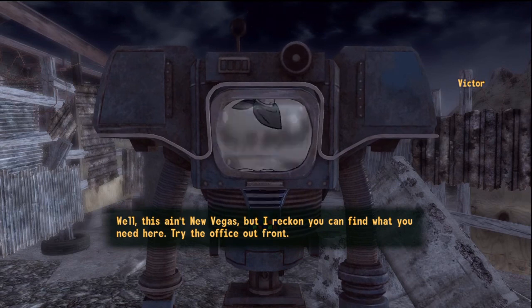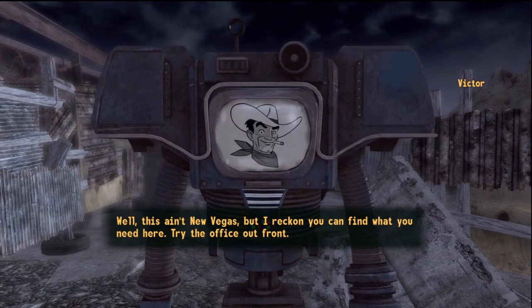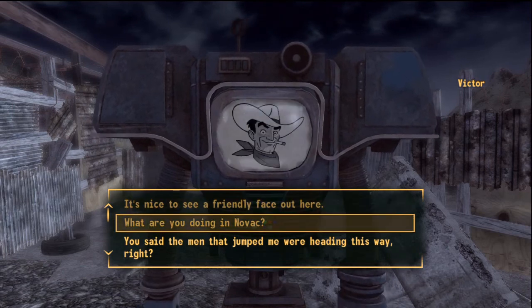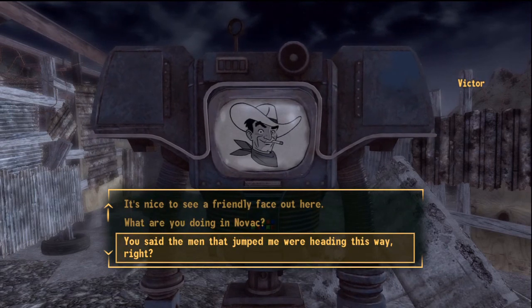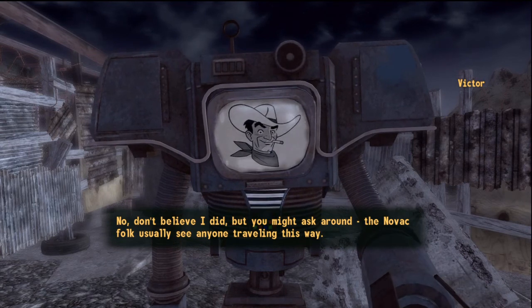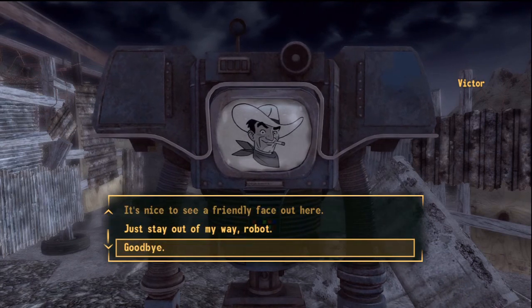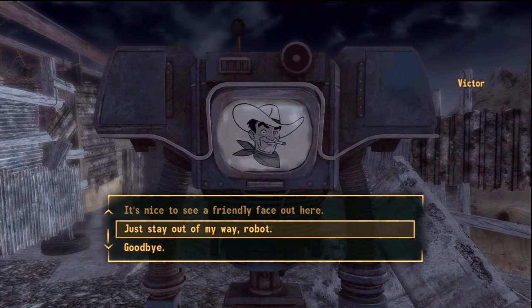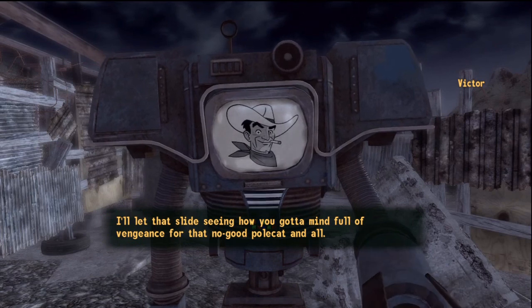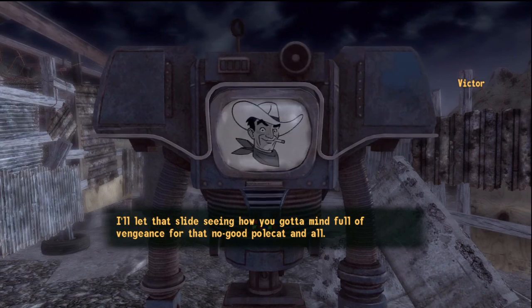'Well, this ain't New Vegas but I reckon you can find what you need here — try the office out front.' 'No, don't believe I did, but you might ask around. The Novak folk usually see anyone traveling this way.' 'Just stay out of my way, robot.' 'I'll let that slide, seeing as how you got a mind full of vengeance for that no good polcat and all.'